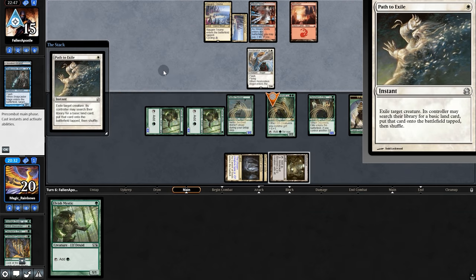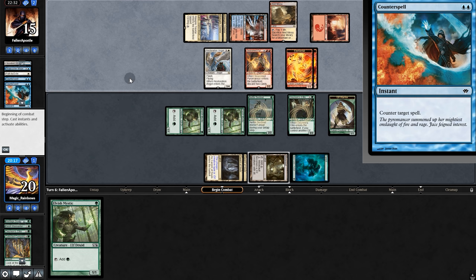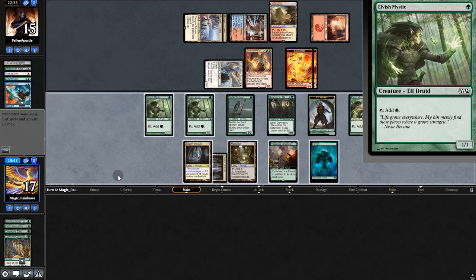Archdreader and an Elite — nice. All but a Path to Exile, and a Seasoned Pyromancer dumping two counterspells. Yavimaya — okay. But without any lords, I don't really want to attack here. Play Mystic and pass back.